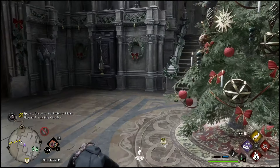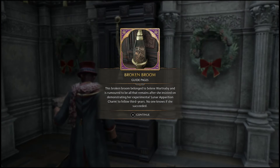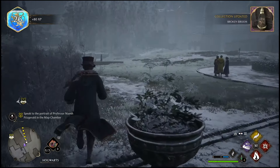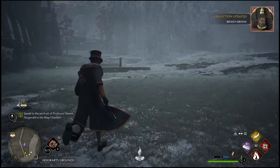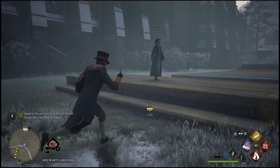So after setting the map chamber as a waypoint, you may be wandering through the castle following the guide and simply not getting to the map chamber. If you notice, sometimes when you go outside, it will tell you to simply turn right back around because the map chamber is actually underneath that location.